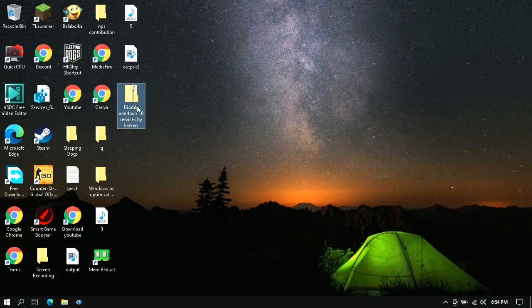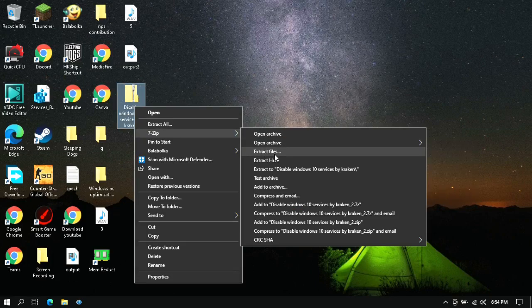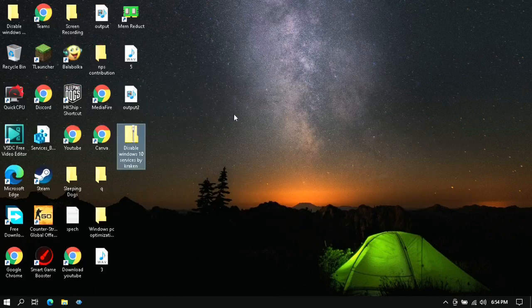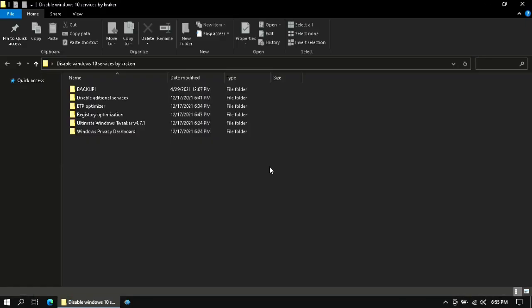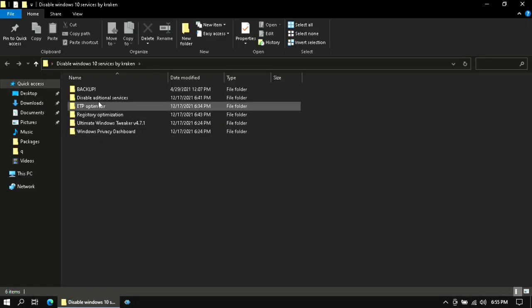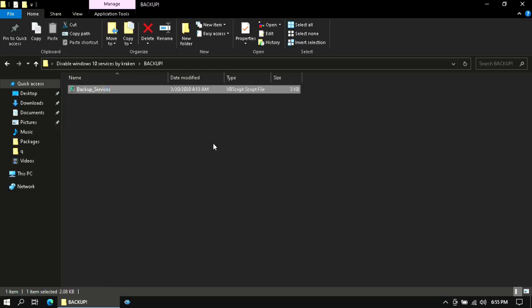Now download the pack provided in the description of the video, then simply extract it. After extracting, you will get a folder — open it. Inside, open the folder named Backup and double-click on the file. This will create a backup of your registry on the desktop so you can revert changes if you start facing problems.